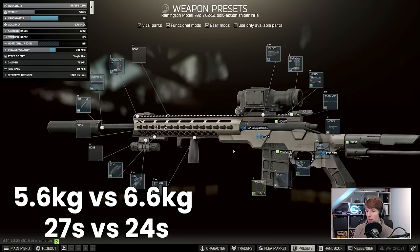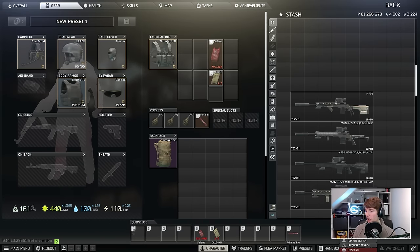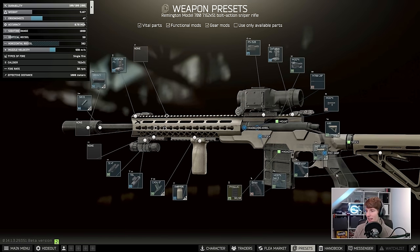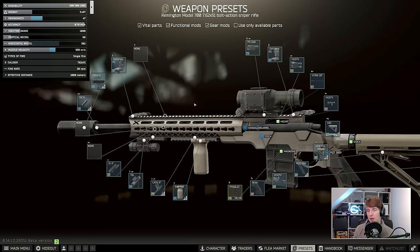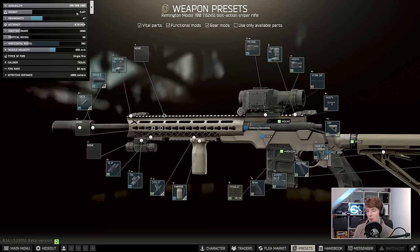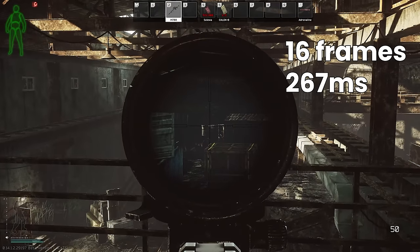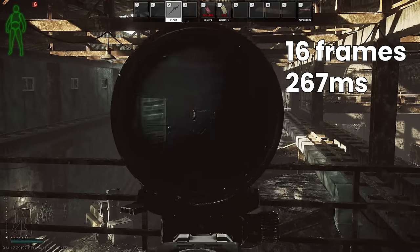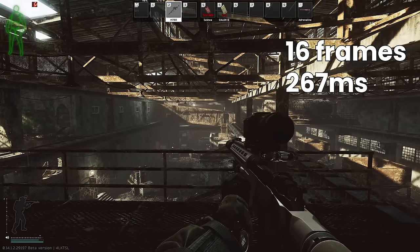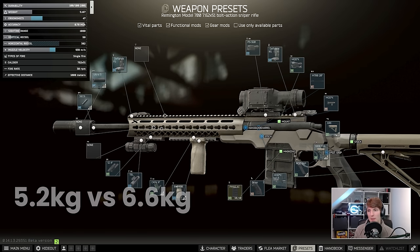There's one more build I wanted to show — a combination between the two, as a middle ground. Here I swapped the stock to the ARE and MOE because we don't need maximum ergonomics, and the key idea is staying out of overswing territory while keeping ADS speed high and also reducing vertical recoil for minimal bounce with lower weight. This build at 5.1 kilograms has 47 ergo and 90 vertical recoil. It has 16 frames ADS speed rather than 13 on the fully ergo-optimized build, which isn't too bad at all, and the weight at 5.16 kilograms gives a little better arm stamina too.